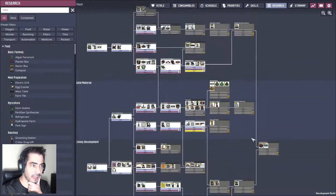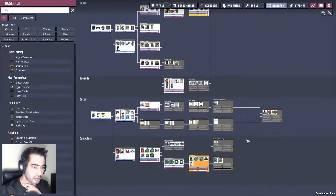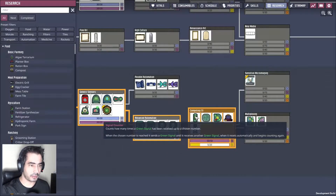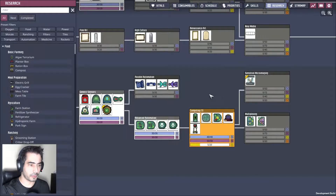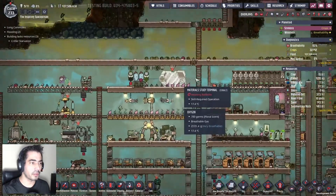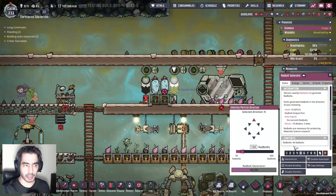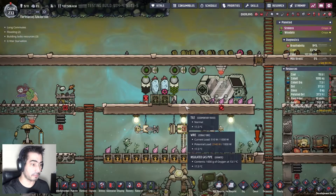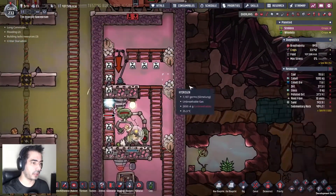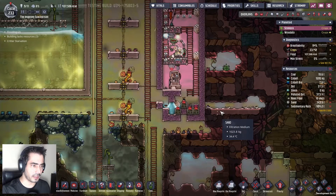I think it's the one that's active — the research. I need this signal counter here to see how many radbolts it's getting, which sucks. Crater starvation — Draco — because you have no mealwood. Let's take care of that.